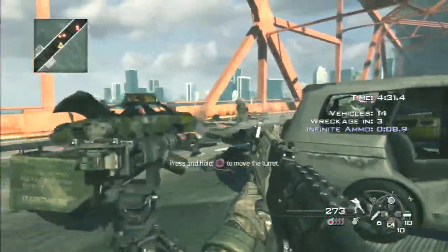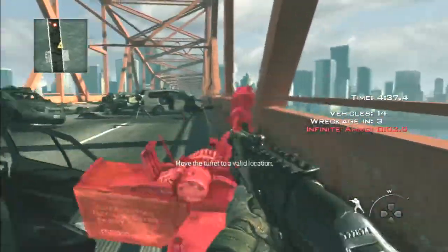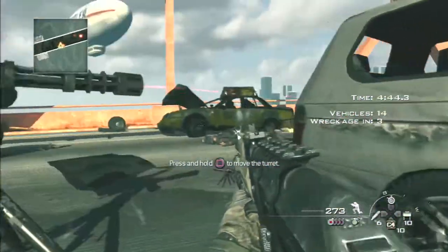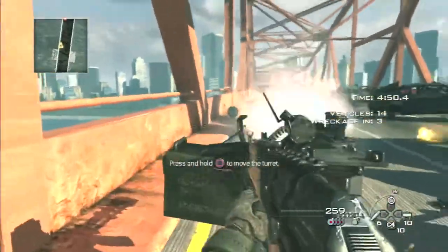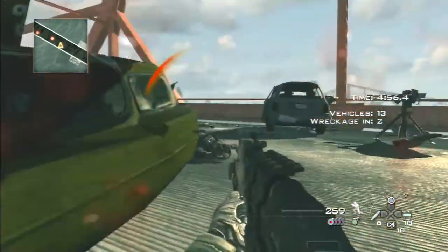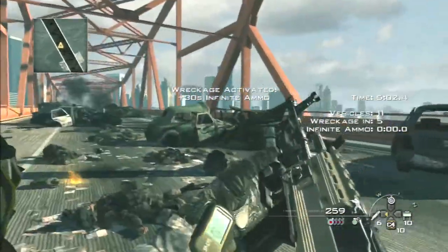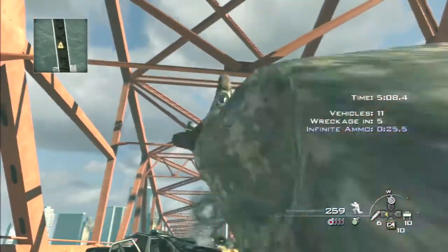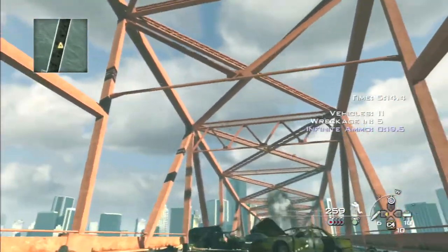I'm continuing to fight up top, hopefully going to move up and eliminate the rest of the cars. Cover yourself again with these turrets and use grenades when possible. Nobody can hide in this — too many turrets, too many explosives, and as long as you set them up the right way they can't make it anywhere close to you. The good thing about Wreckage is that when you do blow up one car it usually causes a chain reaction — a grenade launcher shot towards the back of the bridge sets off one car next to three others, and those three blow up, leading to the ones next to them and so on.